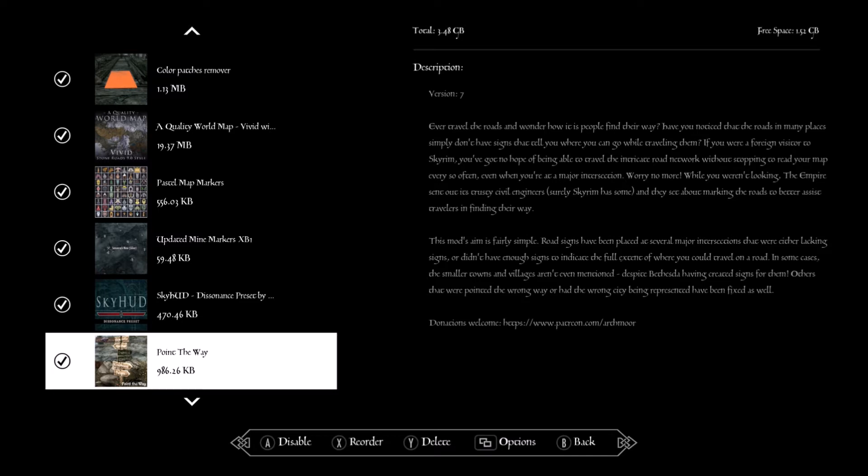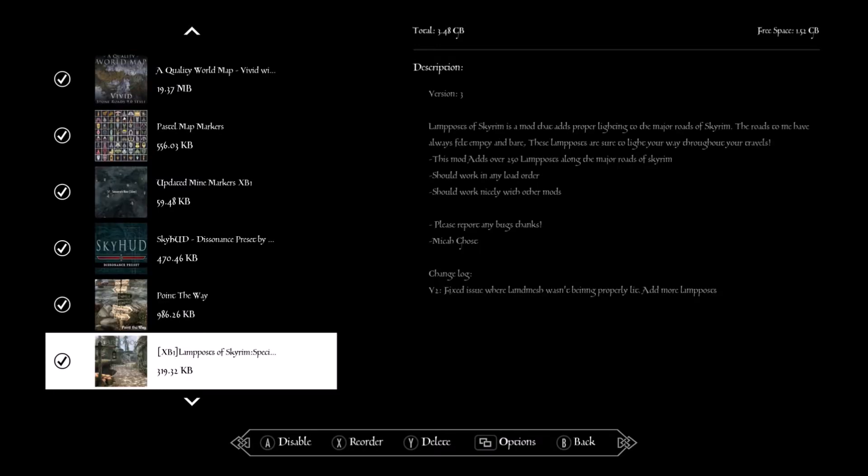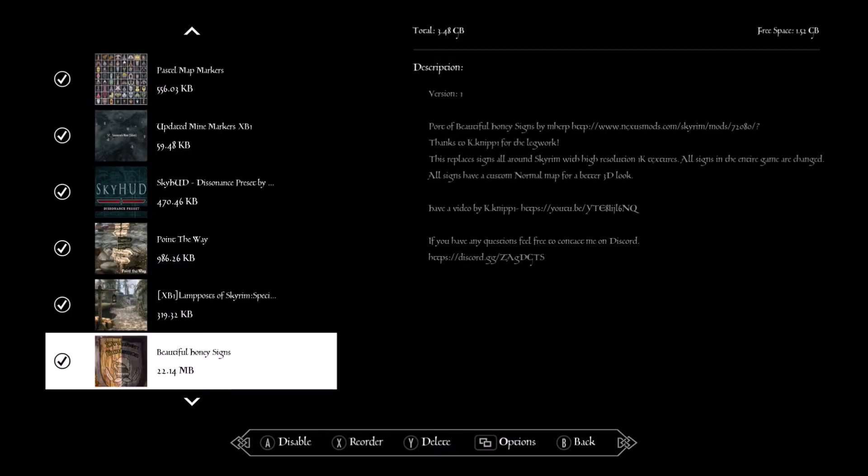Point the Way — this makes the signposts actually point in the directions they're supposed to, instead of looking off in the vanilla game. Lamp Posts of Skyrim — this adds lights on the main road so you know you're on the main road, figured the jarls would want their guards to know which way to patrol, and it gives a little more light when traveling at nighttime.